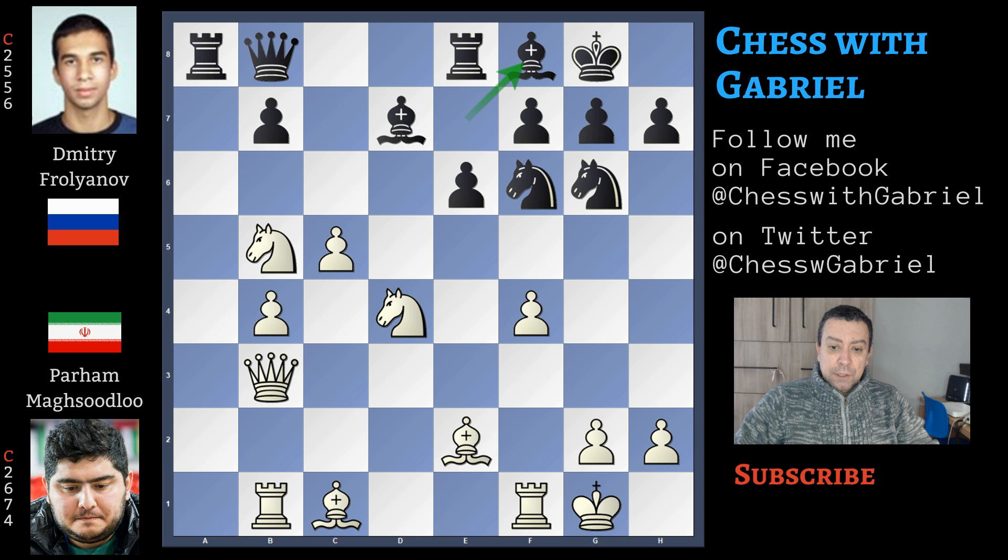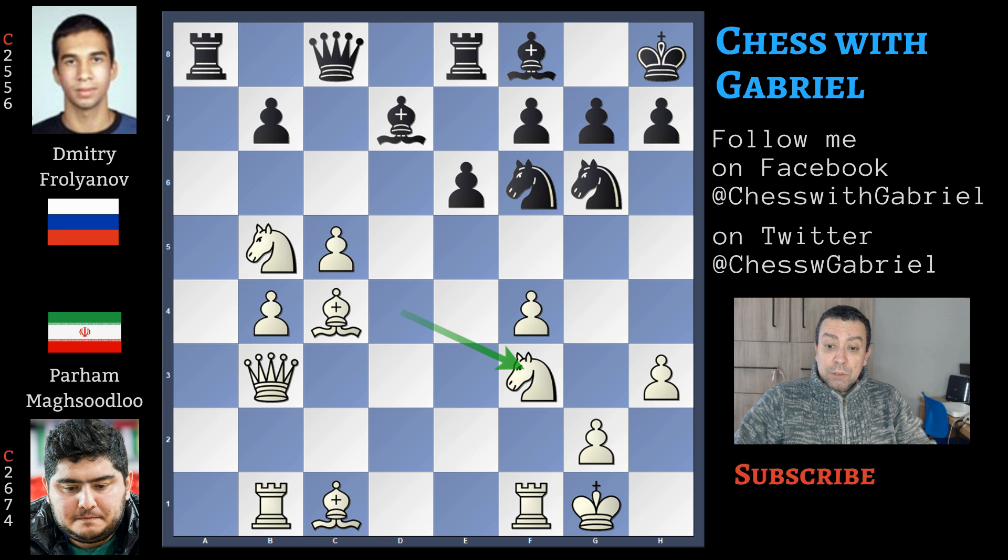Bishop back to f8, now bishop to c4, and because there is f5 in the cards attacking this important diagonal, and it's possible that in the future there can be a bishop captures on f7 with the winning fork — because of these threats, here comes king to h8, now h3, queen to c8 reinforcing e6, knight back to f3, and now with bishop captures on b5, black wants to remove some pieces to reduce the pressure.